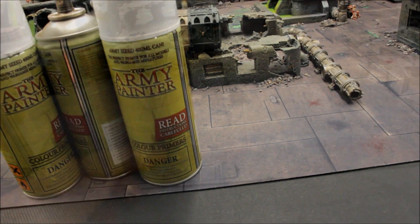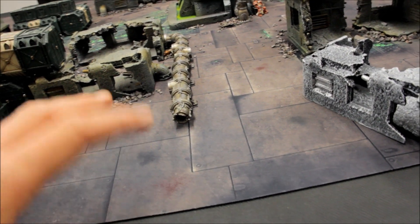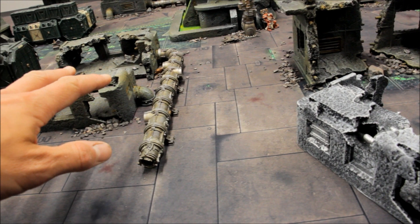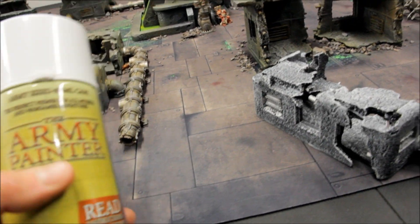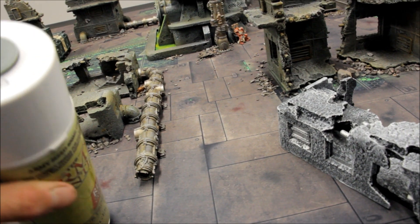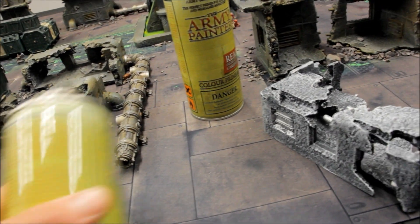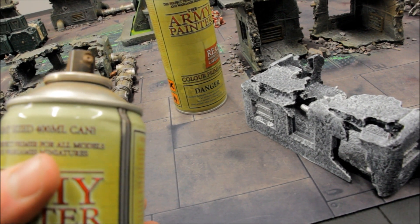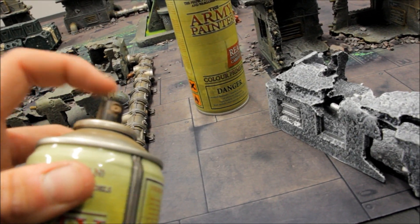The colours I'm using — and they may look a little different on camera — are chosen to match the mat. The first colour is Angel Green from Army Painter; I'm going to use a very small amount of that. Then it's Leather Brown from Army Painter — that kind of brown colour you can see on the nozzle there.